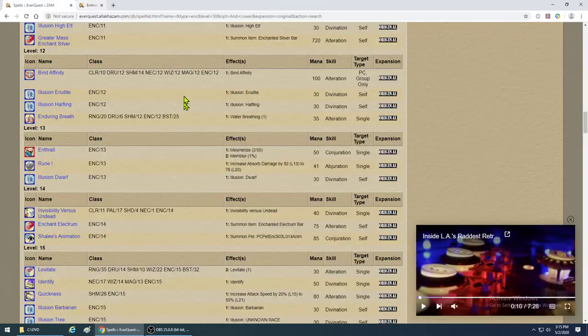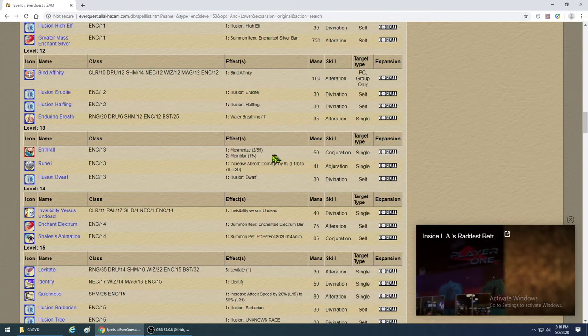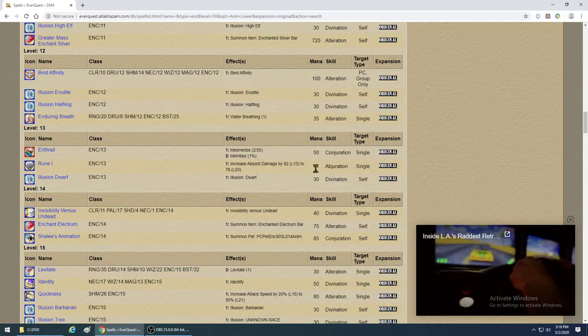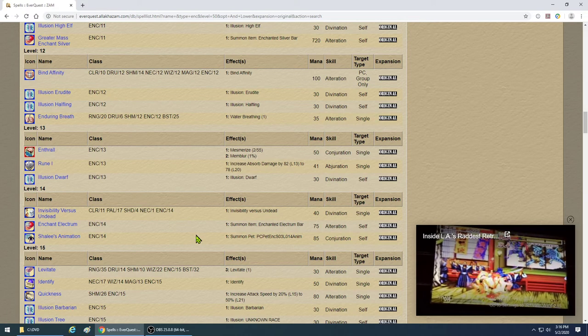If you know you're in a situation where you won't have to wait that long, just cast a level 2 mez twice for less mana. Lock mobs down with the lower one, let people kill them off — you have to see what targets are being killed.